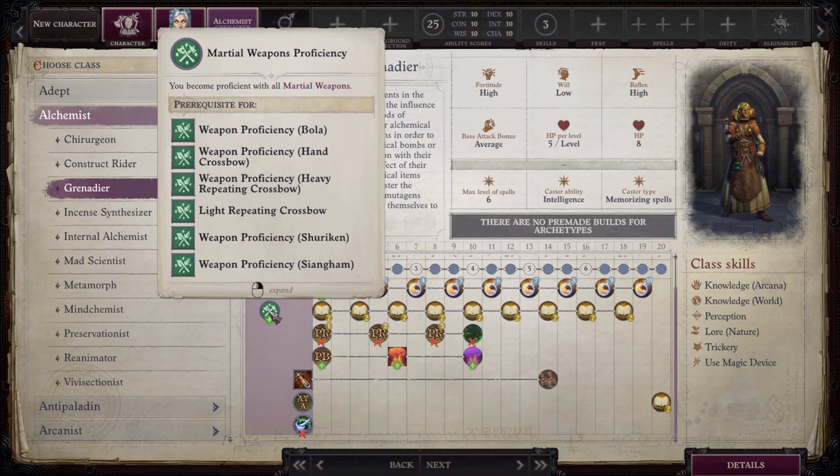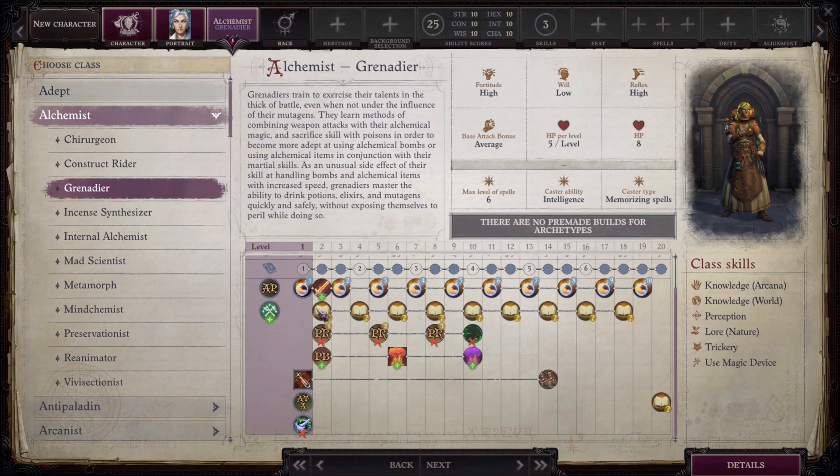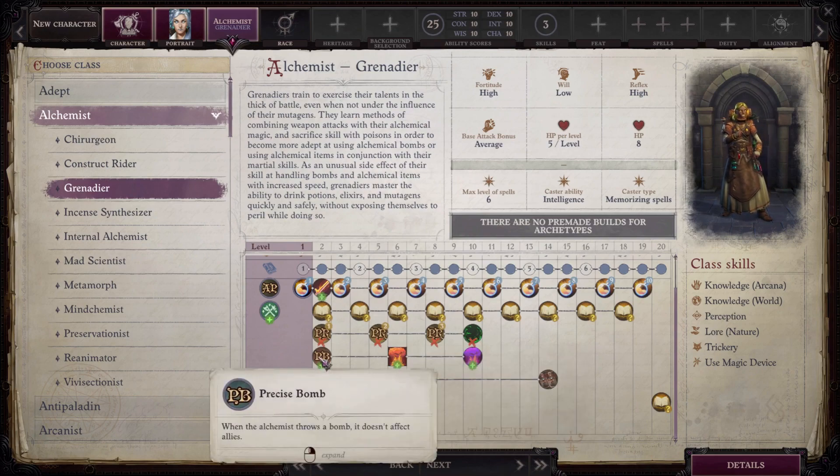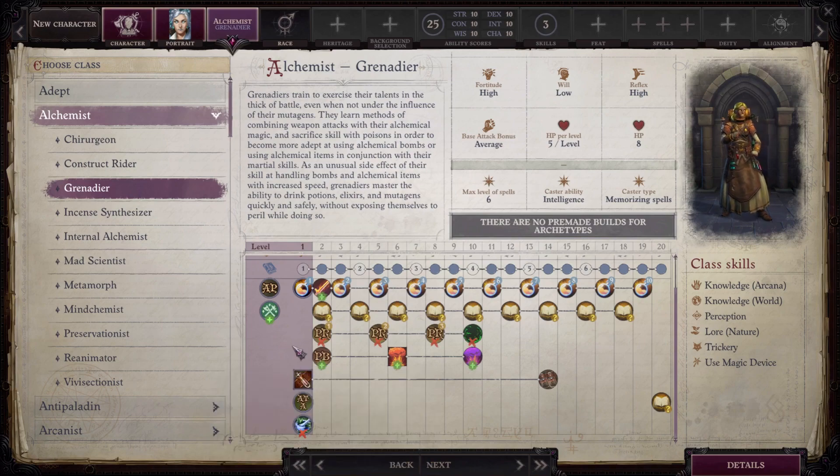Alchemical Weapon is probably a backup ability at best since bombs can still do crazy damage through 10 ranks — but it's a nice roleplay option in case you run out of bombs and need a hand crossbow or repeating crossbow. The Grenadier also loses all poison resistance and immunity. However, they gain Precise Bomb at second level, which prevents bombs from affecting allies — huge, especially for a class that otherwise risks friendly fire.